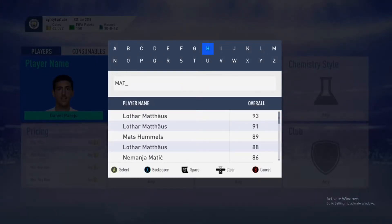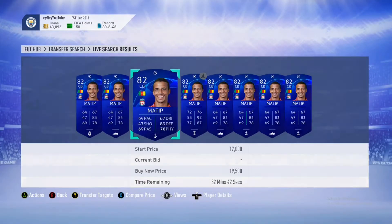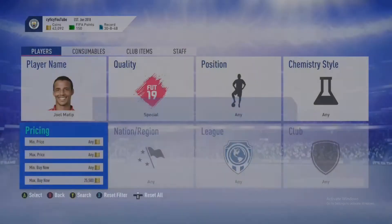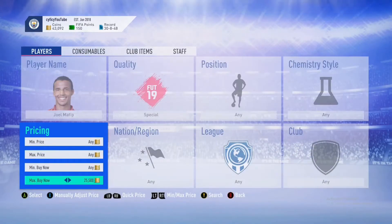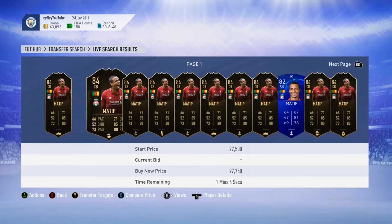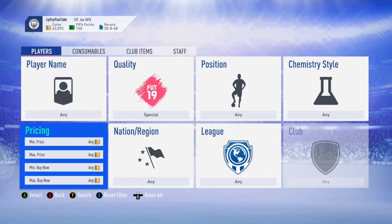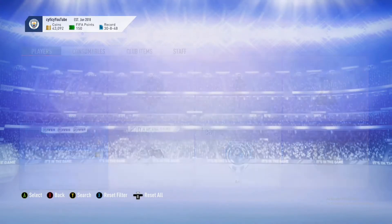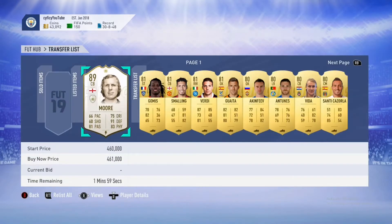A lot of the Team of the Weeks went up, like Matip. These cards are just going to keep going up. I see rare gold players going down but Team of the Week informs are going up because there's not much supply. Rare golds will keep getting supplied, but for Chelsea players specifically, that's going to go down - so if you want to do Hazard, either do it as soon as possible or wait until the very end.